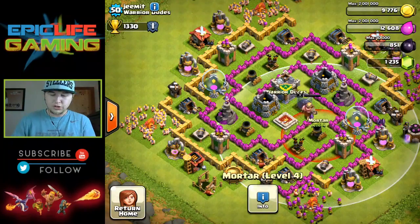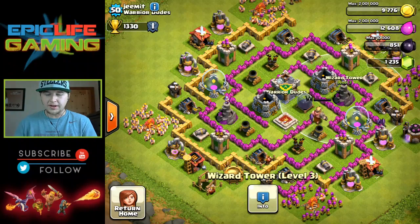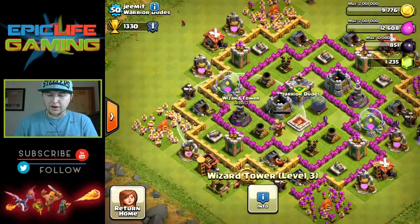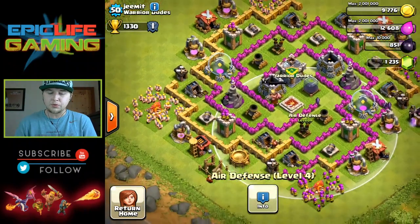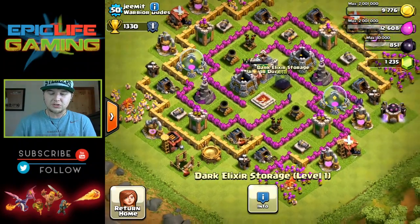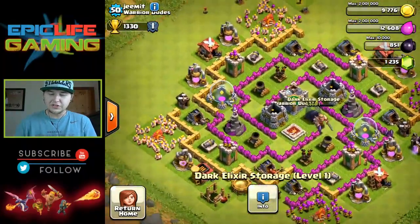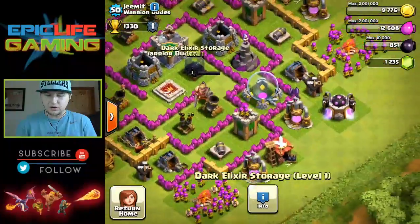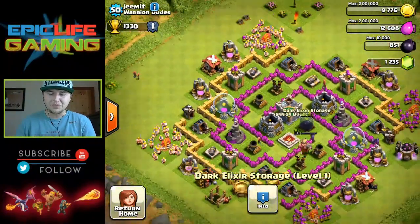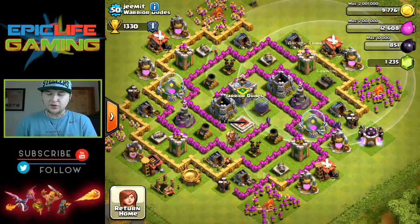He has his mortars in a triangle — good job on that. They're all level fours, so get those upgraded. He has two level three wizard towers — get those upgraded. They are all guarding your storages, so excellent job. You have your two air defenses semi in the middle, just need to upgrade those one more level. You already got your Barbarian King — awesome job on that. You're defending your dark elixir to the max, and you have about 2,315 dark elixir in there, not bad at all. It's like a little maze — you can enter here and go all the way around on each side, a very unique style of base.